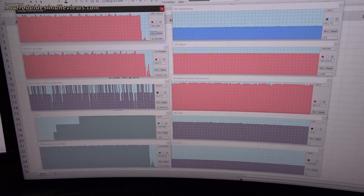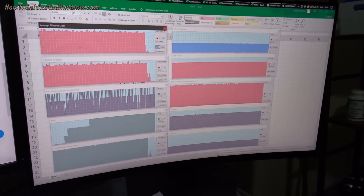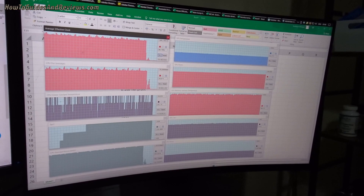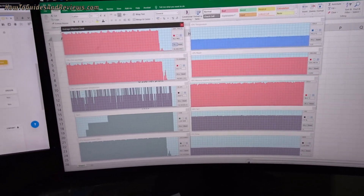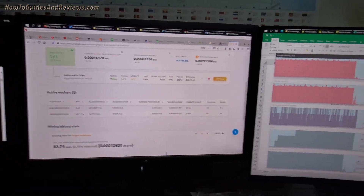I would not recommend shortening the life of your 5950x by mining — it reduces your computing experience and it's just not worth the money. In 10 months you'd make £150, but the system probably cost £3,000. Whereas in 10 months with your RTX 3080, you'd probably make £1,200 to £1,500. It is worth mining with your GPU like an RTX 3080, but it's not worth mining with a 5950x CPU.